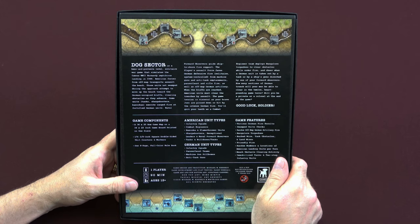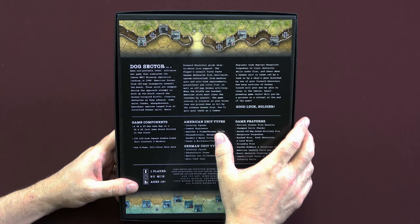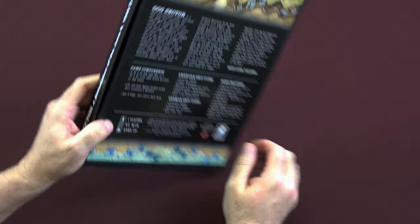The components are listed as a 34 by 22 inch map, 176 five-eighth inch counters, one eight-page full color rulebook, and different American and German unit types listed out. It is for one player, 90 minutes, ages 13 and up. So let's take a look inside and see what you get.